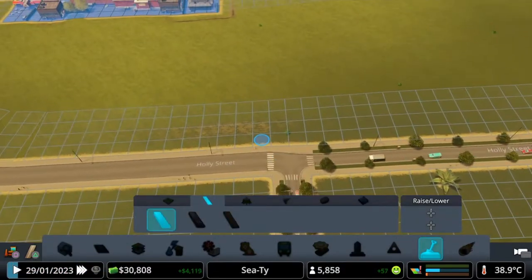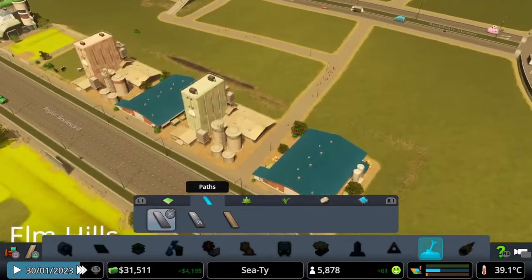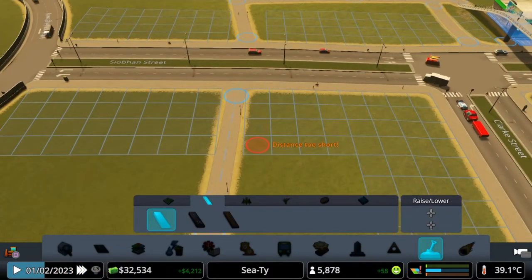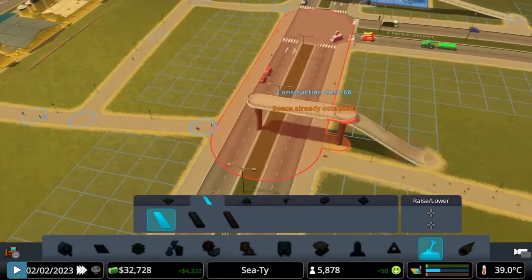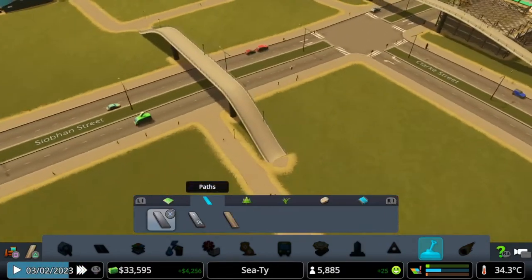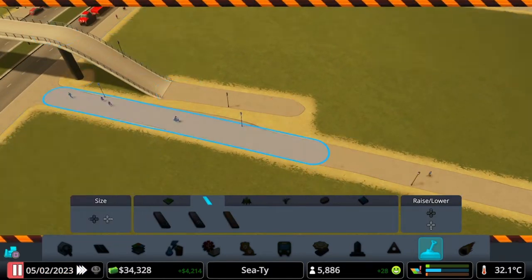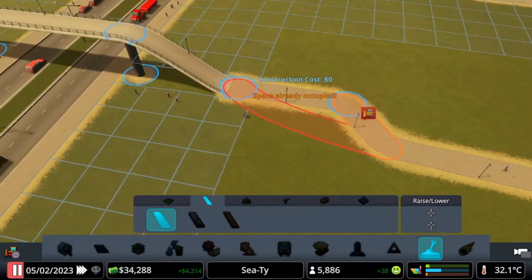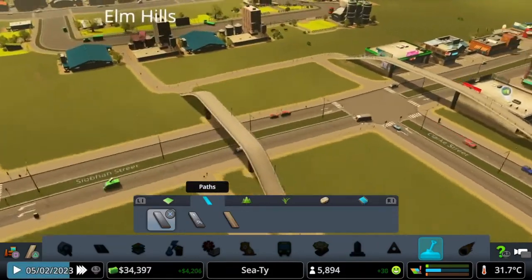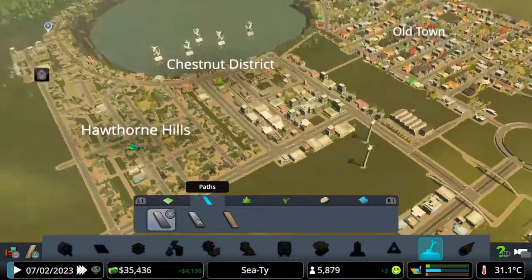We could then maybe do a footpath that goes from this crossing straight across to that one — just a little bit of a shortcut. We've got our farming paths which people are using a lot, so it's actually going really well. We could build a bridge across — we've got one over that side, but if we did one maybe here, it gives people the option then to hopefully use this footpath. I'm going to pause it for a second, delete that, and connect it up. So now they've got ways of getting across to the farming and the industry zones and obviously all the shops.